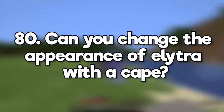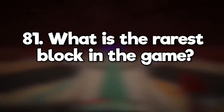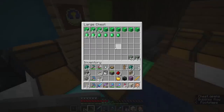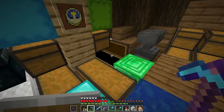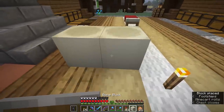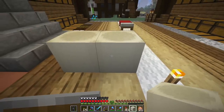Can you change the appearance of elytra with a cape? Yes, although I don't have one. You can also do that with OptiFine in a resource pack. What is the rarest block in the game? It's difficult to say exactly. Emerald ore is one of the rarest ores because it only occurs in mountain biomes. Bone blocks are also rare to generate because fossils are pretty infrequent. There's also only one dragon egg per world on Java edition, if you count that as a block.